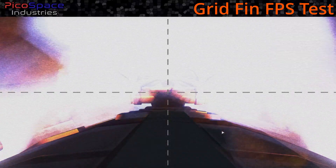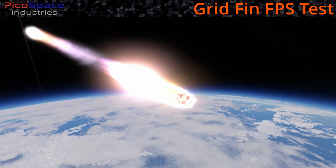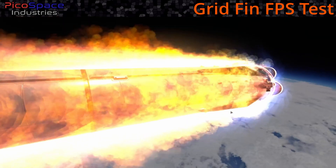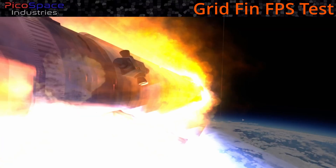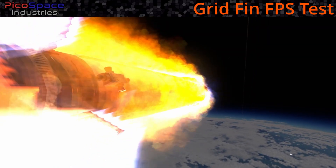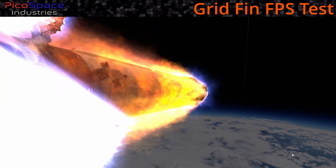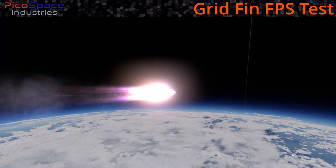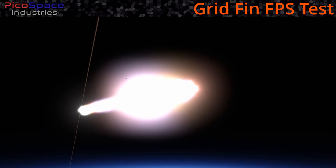Gameplay is very responsive as we travel down, getting hotter as we descend. We're basically trying to drop right on the KSC from a relatively high orbit. We're now zoomed close to the grid fins and not seeing any slowdown — there might be a little, but nothing like the reported nine frames per second or less. The computer running this is probably more powerful than average, but multiple mods are also running.